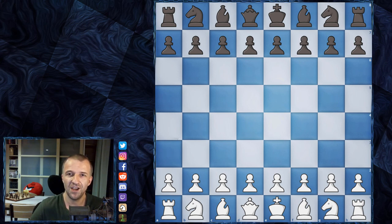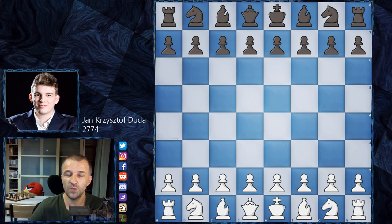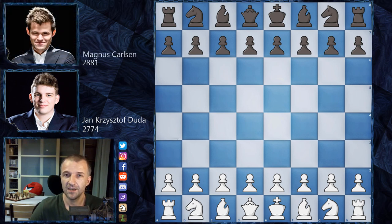I would like to show you the game between Jan Krzysztof Duda, grandmaster from Poland — his rapid ranking is 2774 — and his opponent today, Magnus Carlsen. Magnus Carlsen is triple world champion, number one in rapid as well, with a ranking of 2881. Duda will play as white and Magnus Carlsen as black.